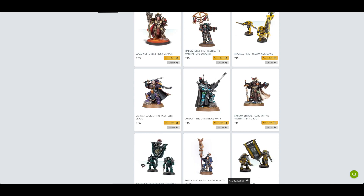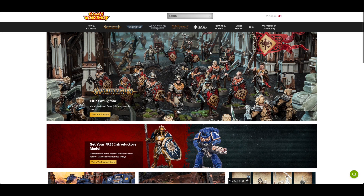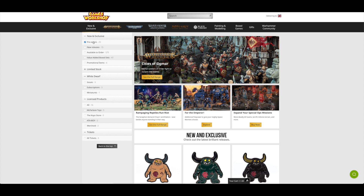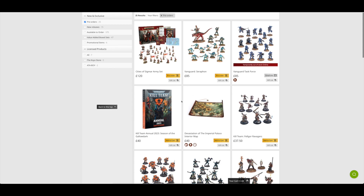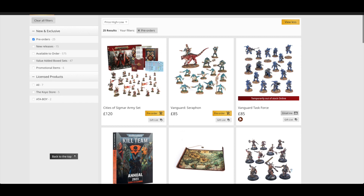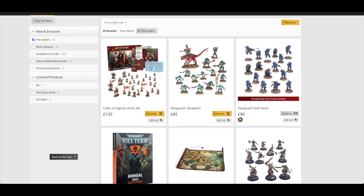That's it from Forge World. Let's go over to Games Workshop to have a look at the Cities of Sigmar pre-orders. Here we are on Games Workshop's web store — it let me in after about 10 minutes. There's an advert here for Cities of Sigmar. Clicking on new and exclusive, then pre-orders.